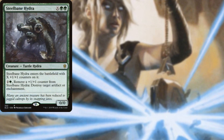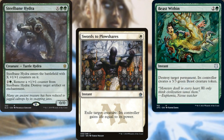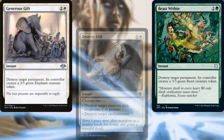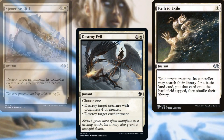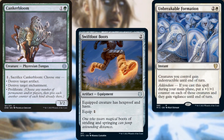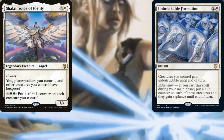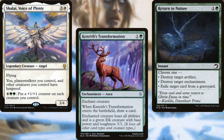Our interaction package includes: Steelbane Hydra, Swords to Plowshares, Beast Within, Generous Gift, Destroy Evil, Path to Exile, Cankerbloom, Swiftfoot Boots, Unbreakable Formation, Shalai, Voice of Plenty, Kenrith's Transformation, and Return to Nature.